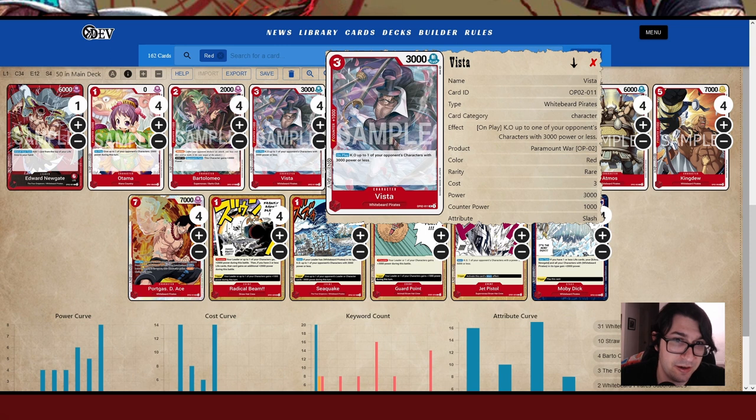Next up we have Vista, one of the Whitebeard Pirates. It's a 3-drop for 3k. On play, KO up to one of your opponent's characters with 3,000 power or less. This goes really well in the deck — it can help get rid of cheap blockers in the way and characters that are searchers, so you don't spend a turn attacking them. At end game it becomes a 5k when you have Moby Dick online. Having it on play is better than Robin because you get the immediate effect and don't have to worry about it being KO'd between turns. Vista has kind of taken over the Robin spot in a lot of decks.